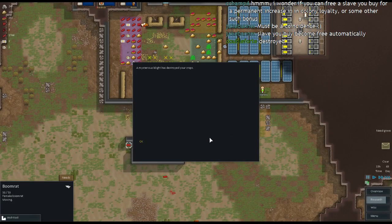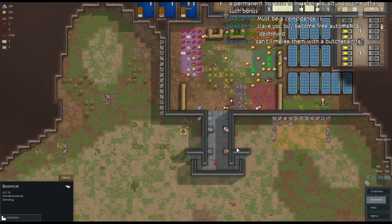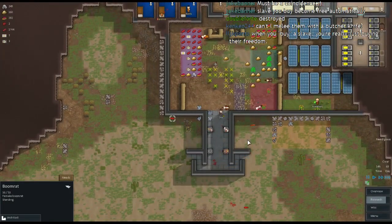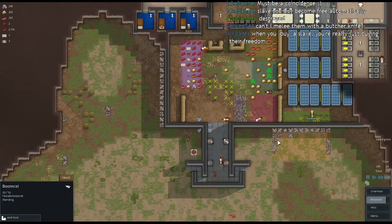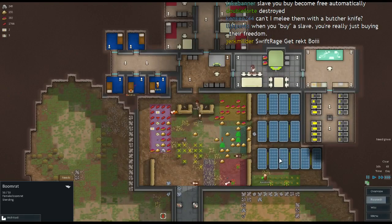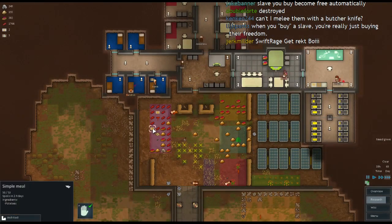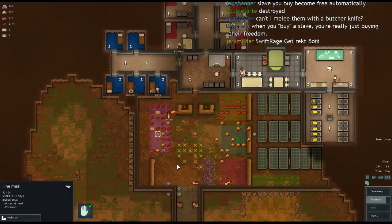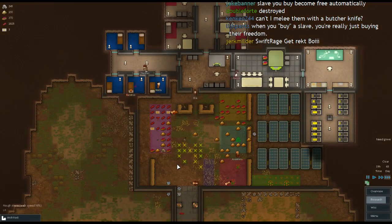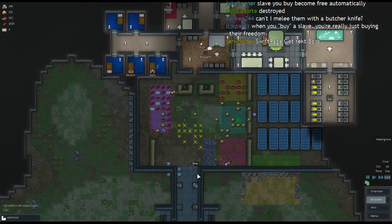Mysterious blight has destroyed my crops once again. I really want a new person so that I can have them prioritize things. We're making fine meals — have we always been making fine meals? Actually, we make lavish meals — the higher tier ones. Nevermind. That's right, Char, you do your cleaning.